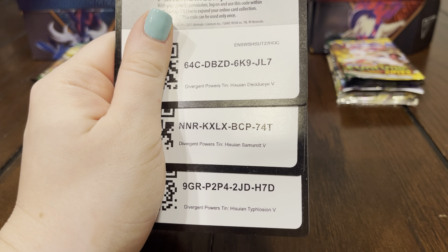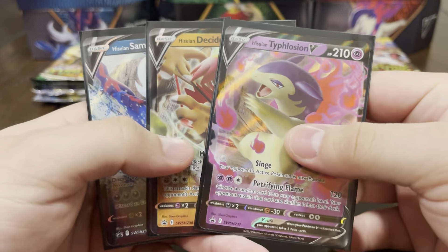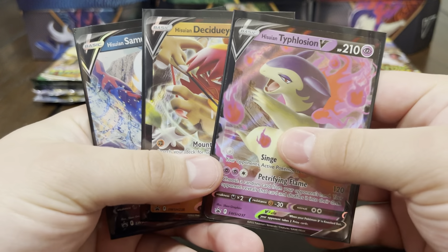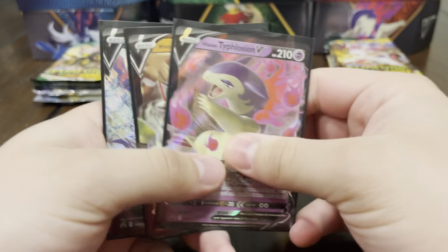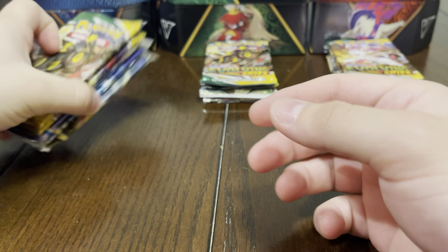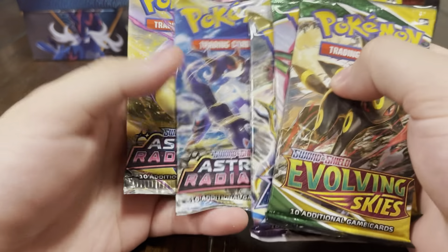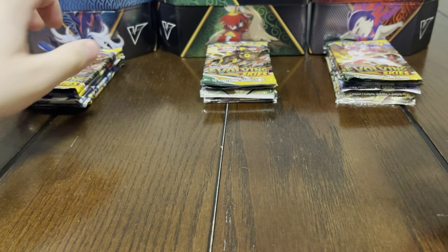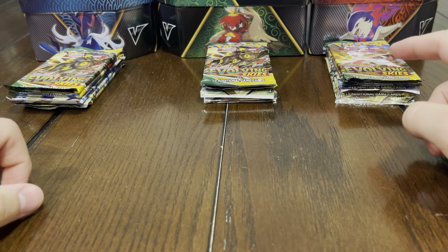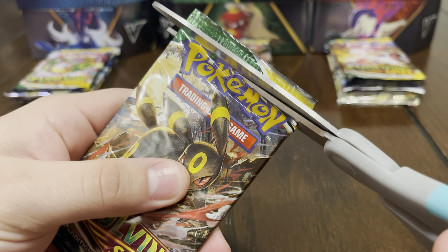Alright guys, these are going to be the code cards and these are going to be the promo cards. Let us know if you guys are liking these and if you're going to pick up these tins. These also come with five packs each — we got two Evolving Skies, one Brilliant Stars, and two Astral Radiance. We're going to have a little pack battle: I'll open the Samurai tin, she'll open the Typhlosion tin, and the winner gets to choose which packs from the Decidueye tin they open.